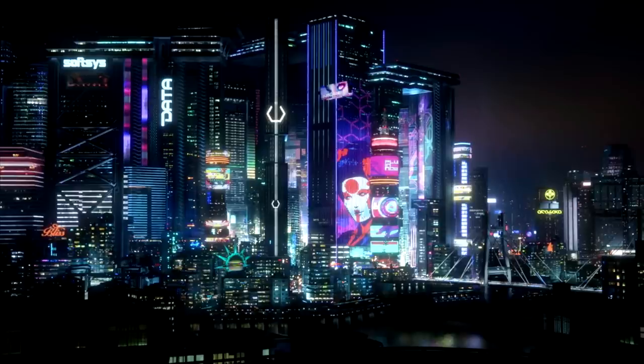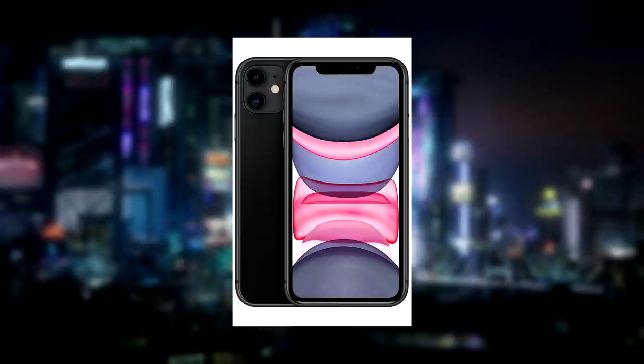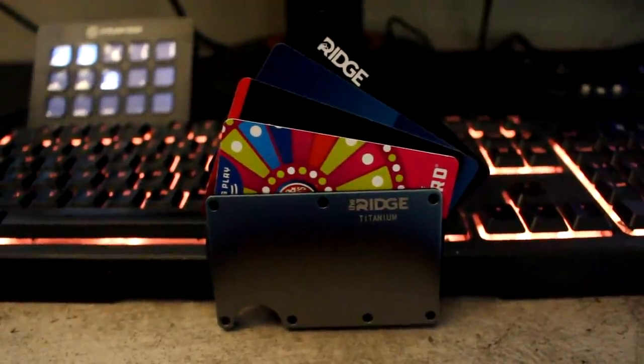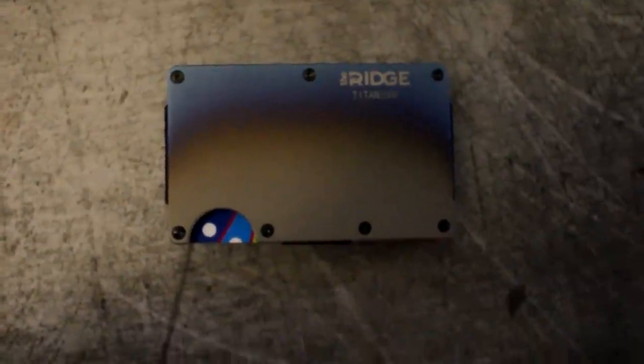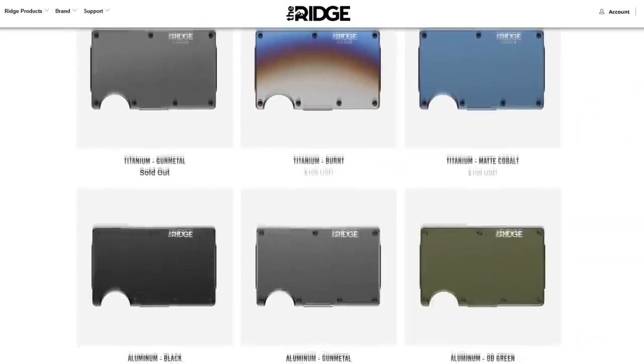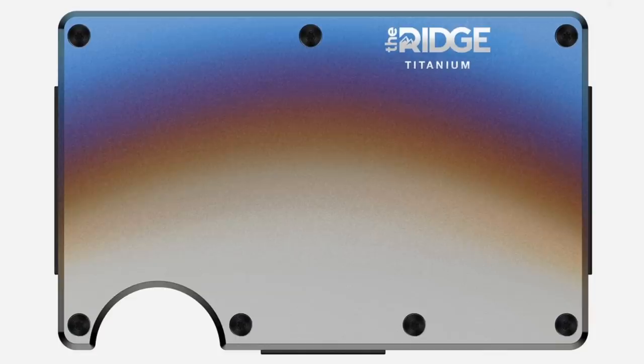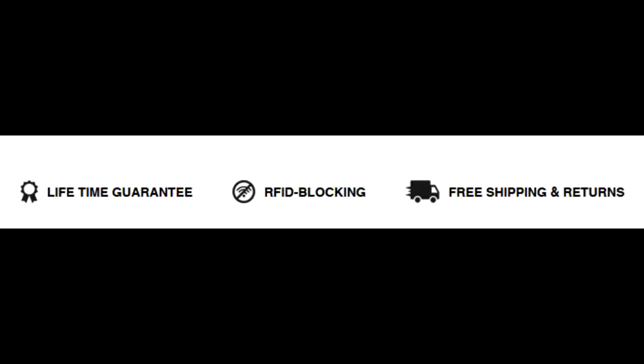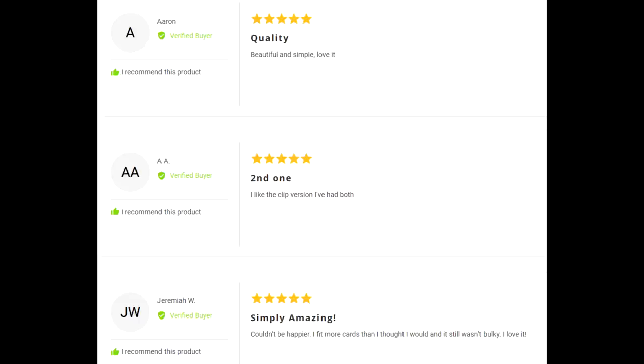The year is 2020 - we've replaced giant flip phones with slim smartphones, but we still carry giant pieces of leather filled with garbage in our pockets. Why carry that when you can carry the Ridge wallet? It's light, sleek, and industrial, and it doesn't awkwardly bulge out of your pockets. The Ridge wallet holds up to 12 cards plus room for cash. There are over 30 styles and colors including carbon fiber and my personal favorite, burnt titanium. Each wallet comes with a lifetime warranty, and the team is so confident you'll like it they'll let you test drive it for 45 days with a full refund. Check out the 30,000-plus five-star reviews.